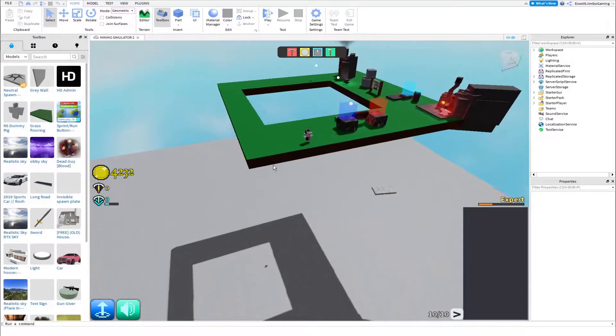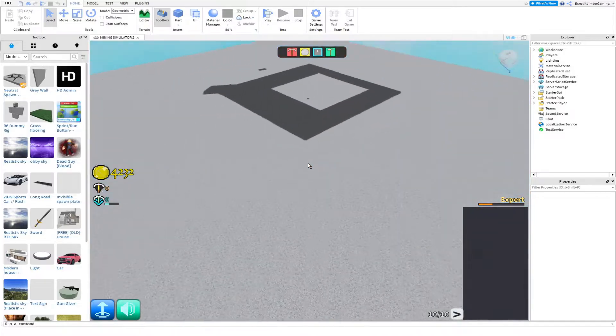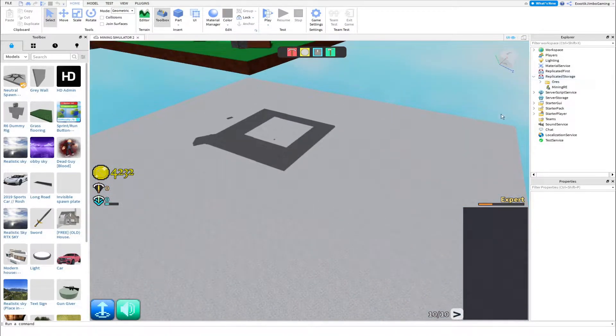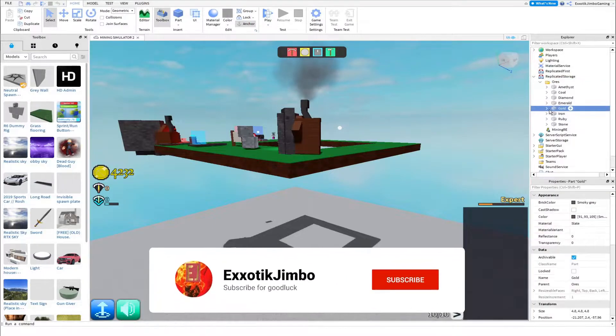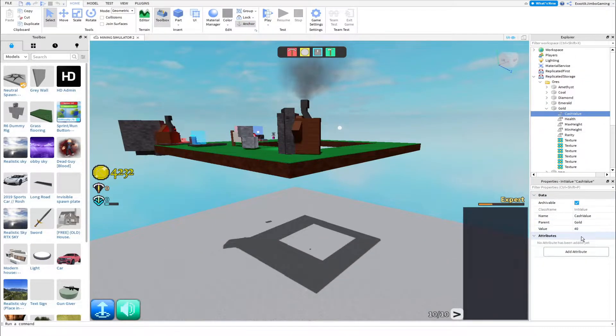We're in the game as you can see right here. This is the first update of what I've done so far. If you go to Replicated Storage and go to Ores, these are all the ores in here. If I click on Gold for example, the cash value is how much cash it will give you when you mine it.